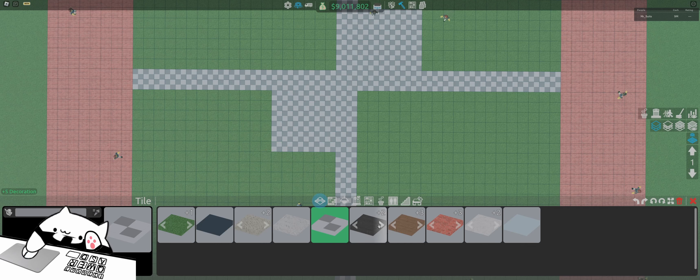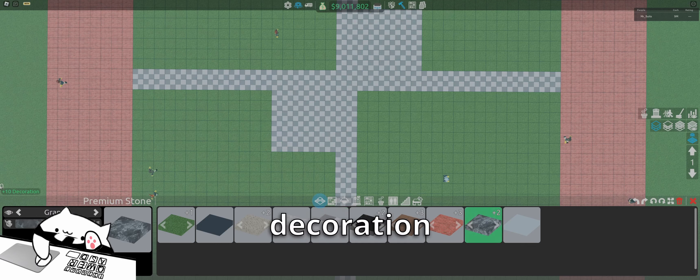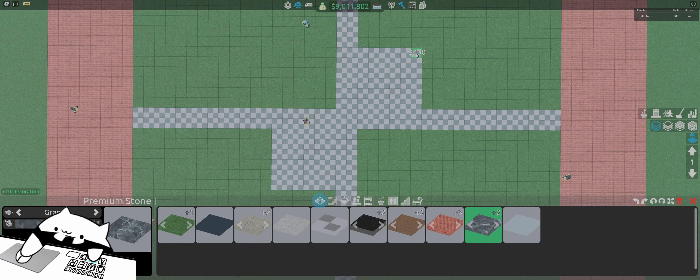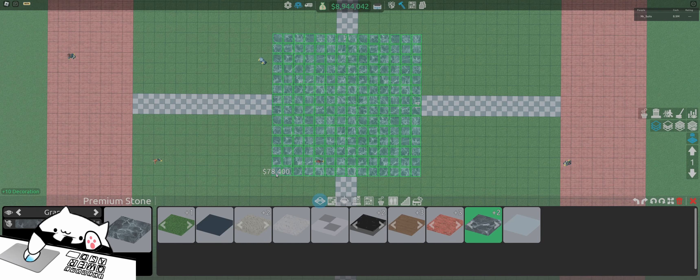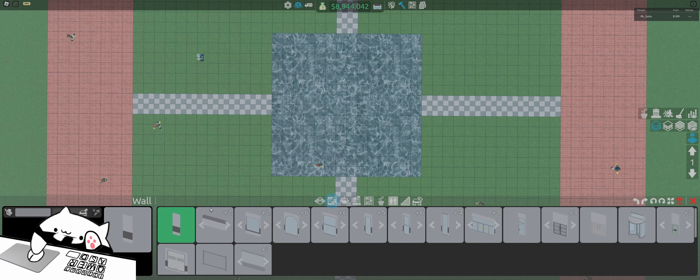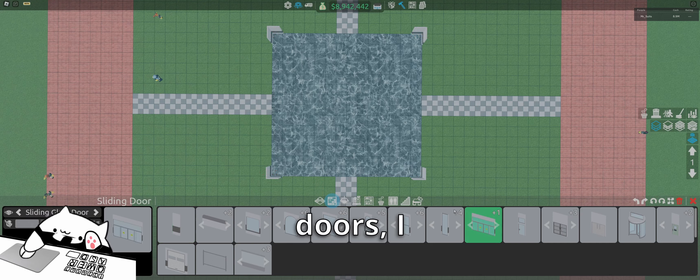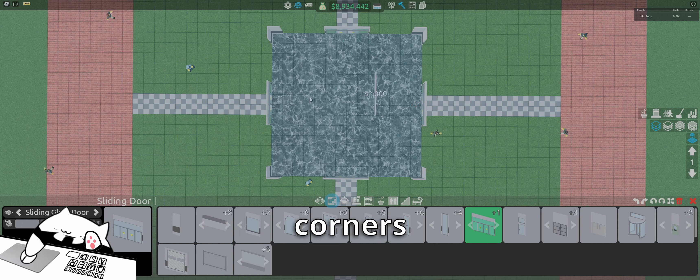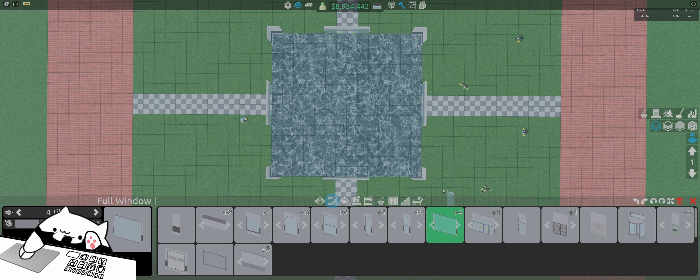This will be the interior. We can go ahead and use premium stone because it has a nice decoration rating and helps with all the ratings in general — I like the black one. This here is going to be a 14 by 14, a nice even square on all sides. Then for the walls on each corner, we just place those. For the sliding doors, I like these — you can use whatever doors you want, I just prefer these because they're clean. Place them on all corners where the lines intersect. Then add the four-tile full windows, click the arrow to expand, and fill them in.